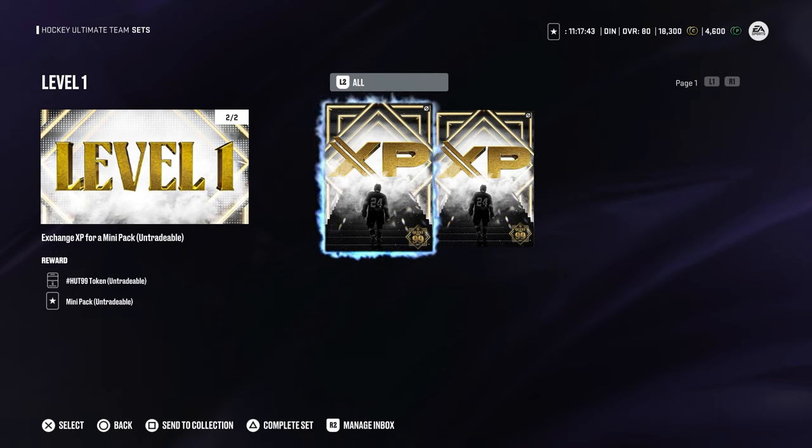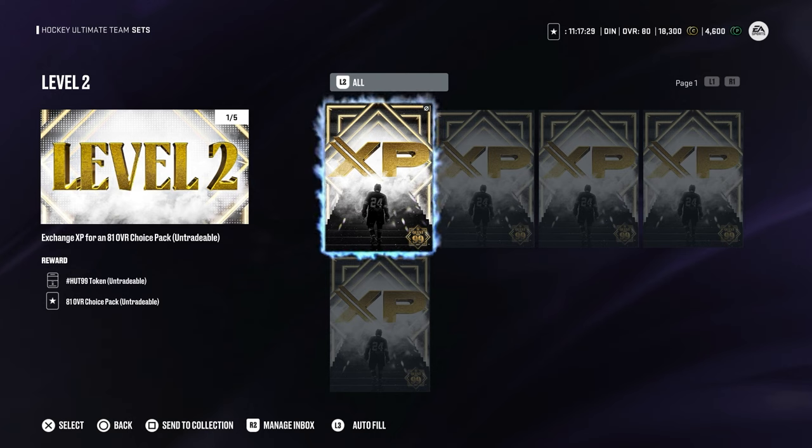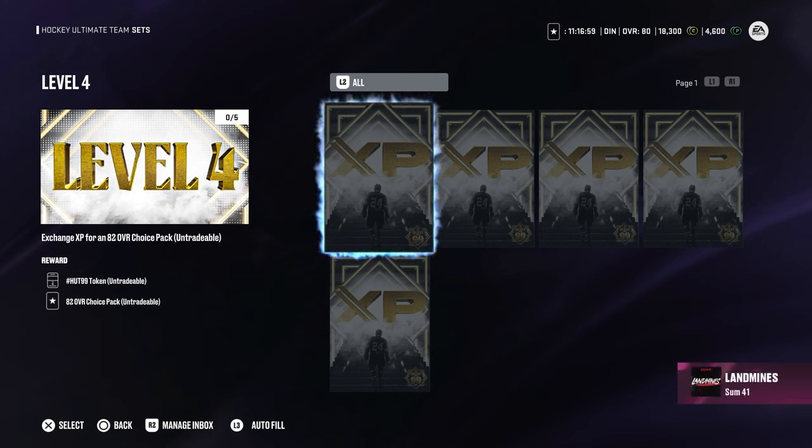The first one is quite easy — you exchange two XP collectibles for an NHL 99 HUD token and a mini pack. Level 2 will need five XP collectibles and you will get a 99 token and an 81 overall choice pack. For level 3, we need five collectibles and we will get another token and a base pack. For level 4, we need to exchange five collectibles and we will get another token and an 82 choice pack.